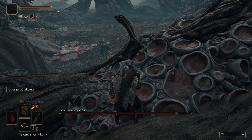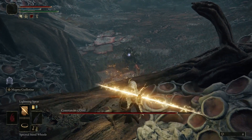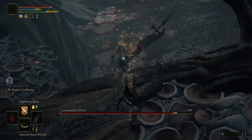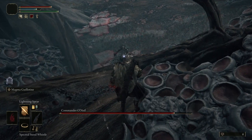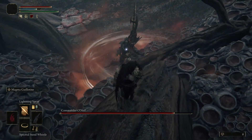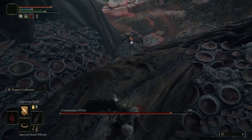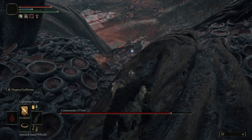I brought many mana flasks so I can just stand there and spam lightning spear incantations onto the boss. Don't be too close, and you can move a bit to adjust your position so you won't fall down. It's kind of a cheesy way to do it.